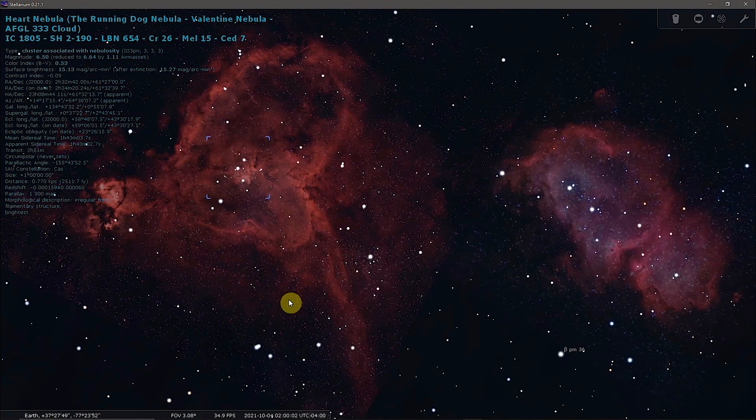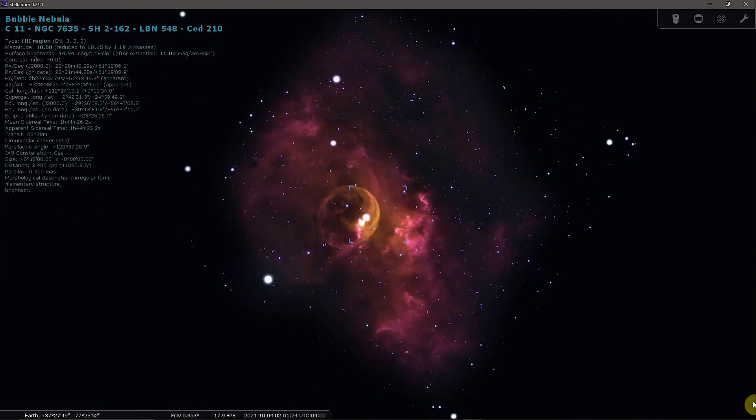The others are the Heart and Soul Nebula, IC 1805 and Westerhout 5, near the border with Perseus, and the Bubble Nebula, NGC 7635, near Cepheus.